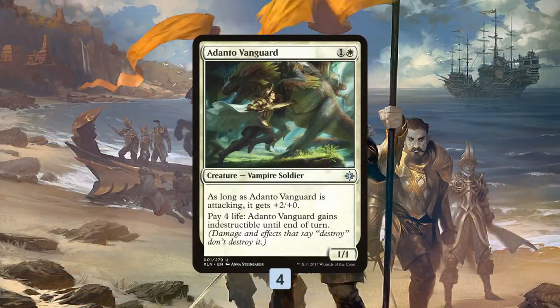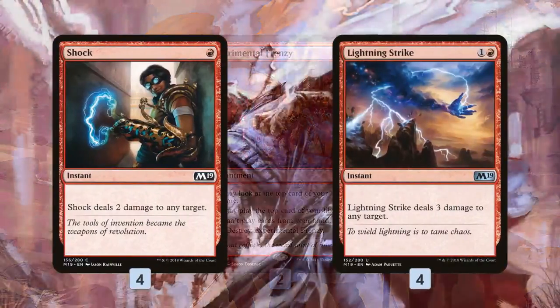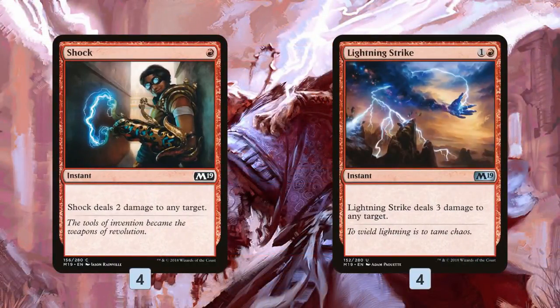As far as the rest of the deck, Adanto Vanguard is just a good threat — it attacks for 3, it can attack through blockers because of the indestructibility, it's hard to deal with, and really annoying for some decks that don't have very specific removal spells. Experimental Frenzy, one of my new favorite cards in Standard, can just play a ton of cards off the top of our deck — a good way to generate card advantage and play through sweepers. Shock and Lightning Strike give us a bit of removal that can also go to the face if we need to.